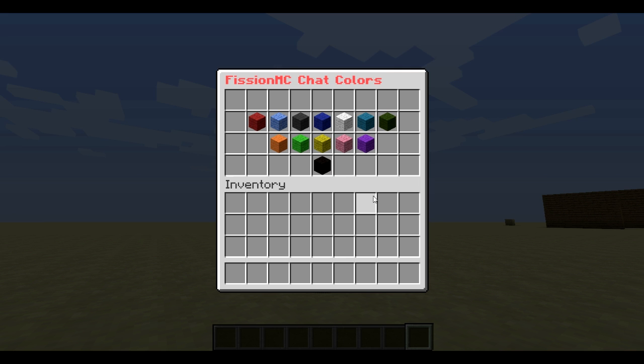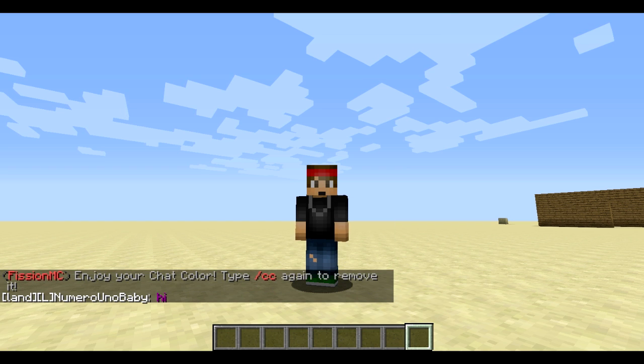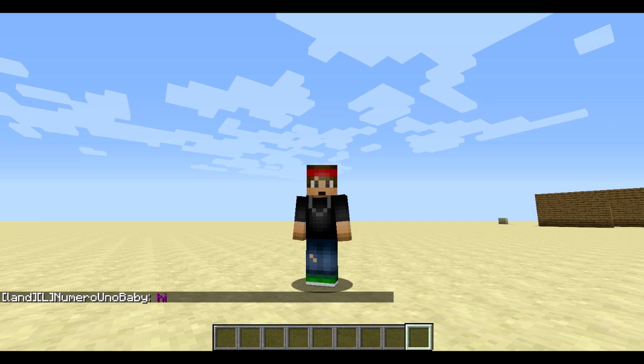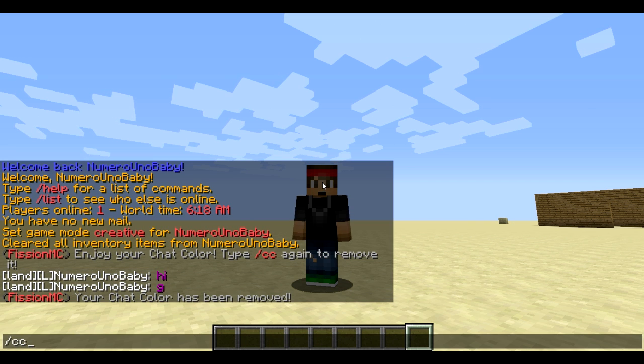Let's go ahead and click on a color — I'm gonna go with purple. There we go, enjoy your chat color. You can type slash CC once again to remove it. I'm gonna type 'hi' — bam, there we go, it's in purple now. Awesome. So let's go ahead and type slash CC and then type it one more time.